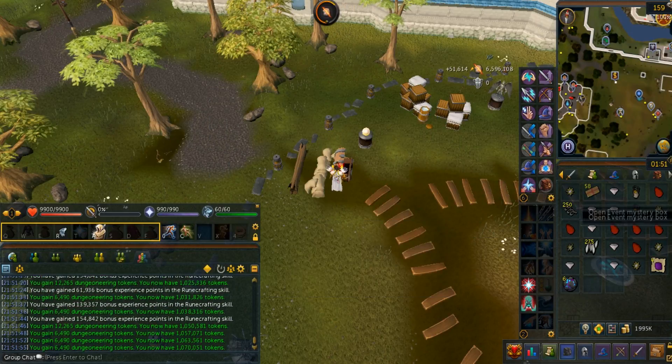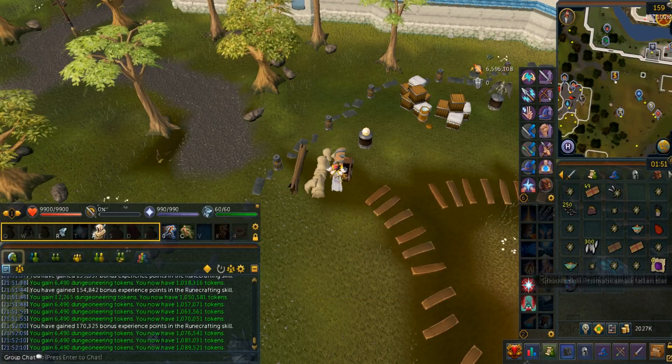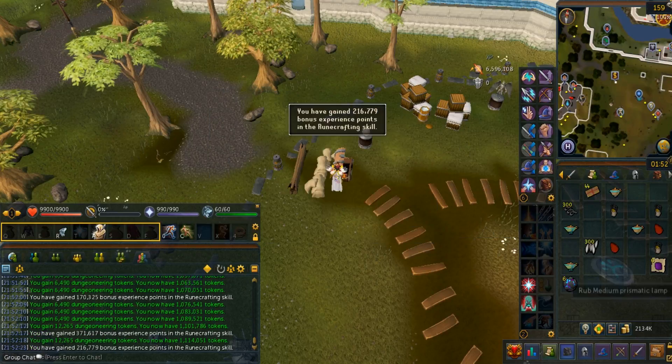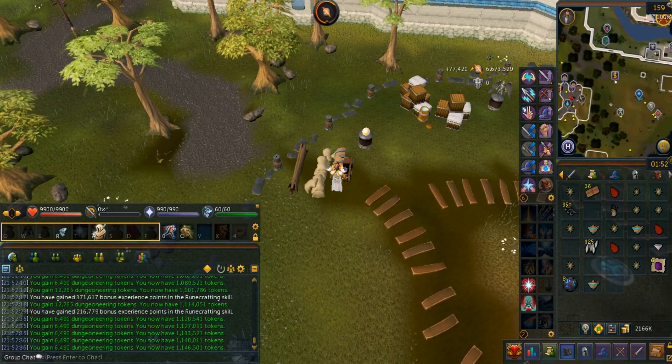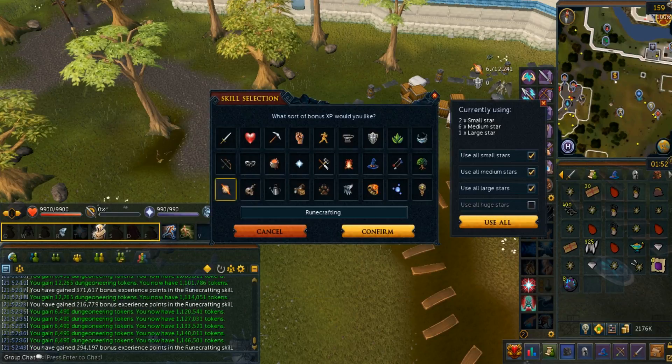Overall it took me 6 minutes to open all the boxes. I ended up getting 1.3 million runecrafting XP as well as a whopping 7.2 million bonus XP in runecrafting. The dungeoneering tokens I got totalled 675k, and the cash was pretty nice too — I got 4.6 million.